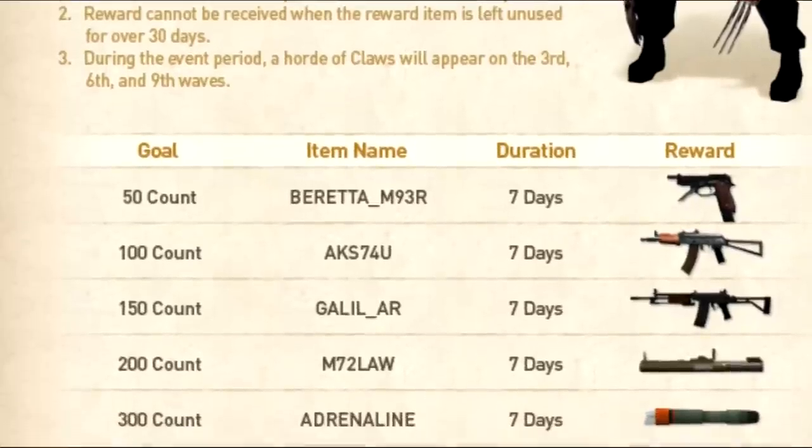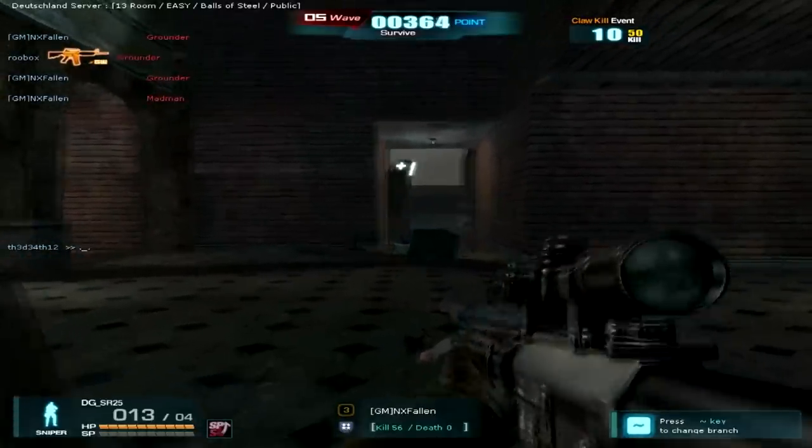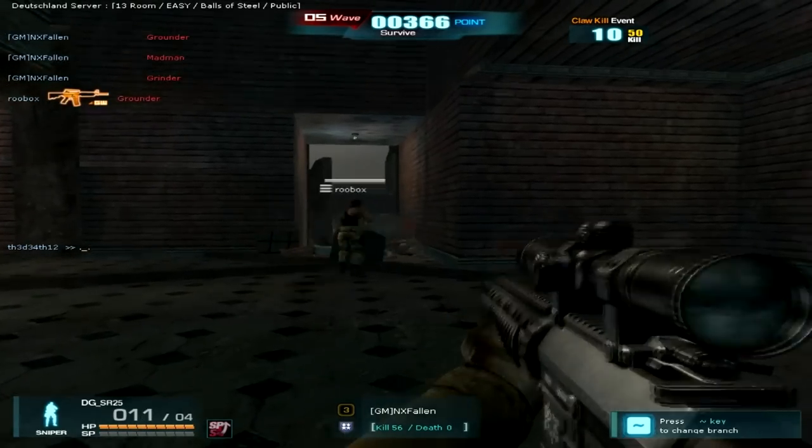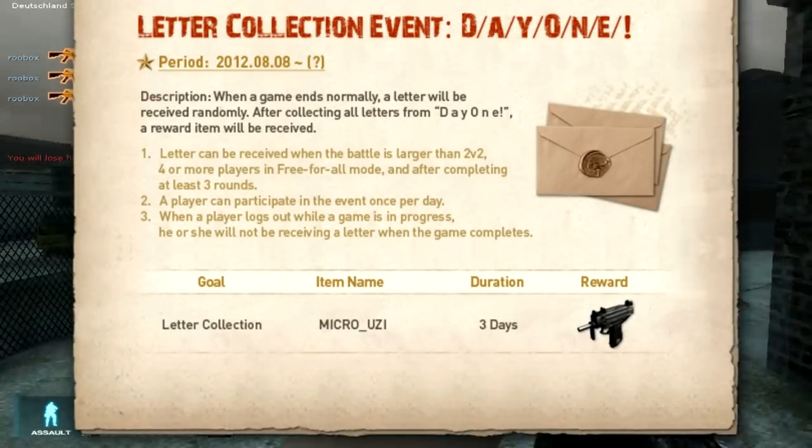You can also collect letters. Every time you play in Day 1, you get one letter of the word 'Day One.' When you have all the letters, you will receive the Micro-Uzi for three days. This was my 8th update video. I hope you liked it. On August 22, we get new Warwick updates, and I'll see you next time.